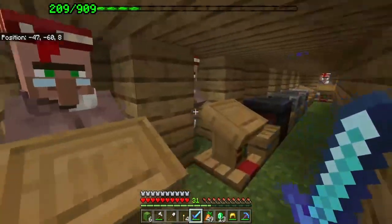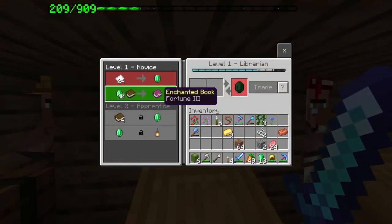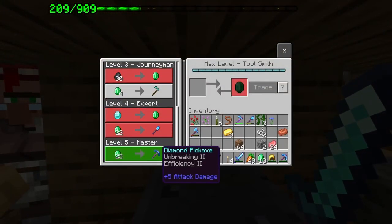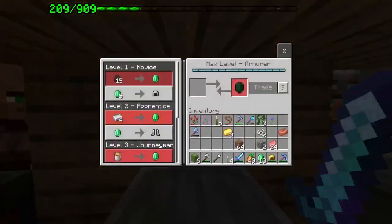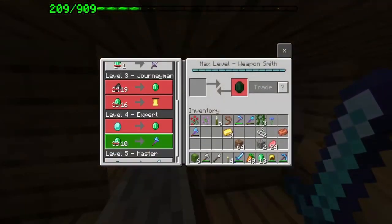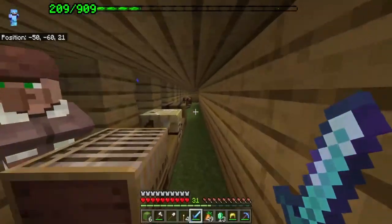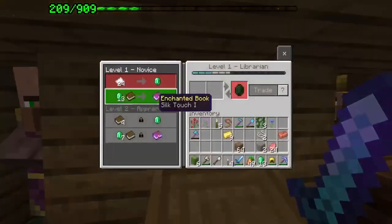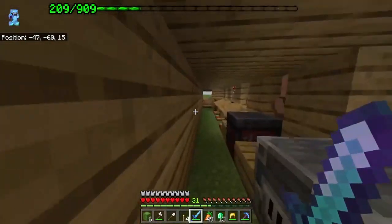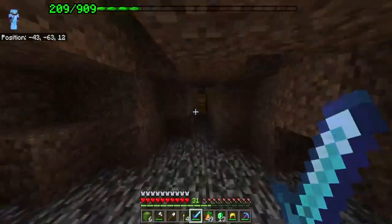Anyway, we'll see how that works out. What I'll show you here is we got our villagers together — we've got fortune, looting, mending, we've got our hoe, shovel and pick, we've got pants, hats, boots and armor, we've even got axes and swords, unbreaking, protection, and down here silk touch. That's basically everything I really need and probably more than I actually need out of equipment villagers.